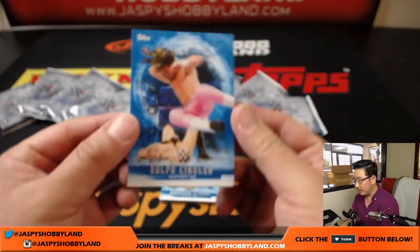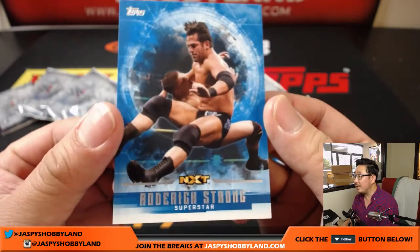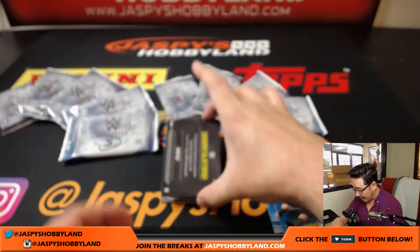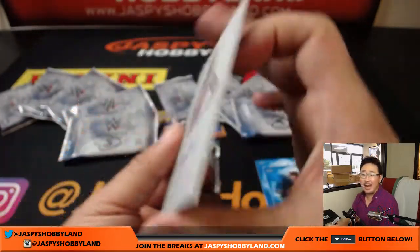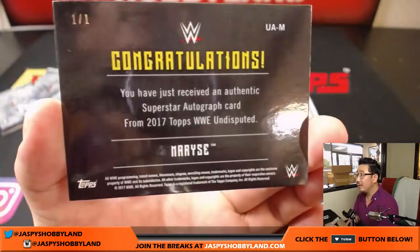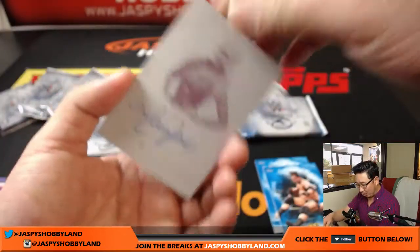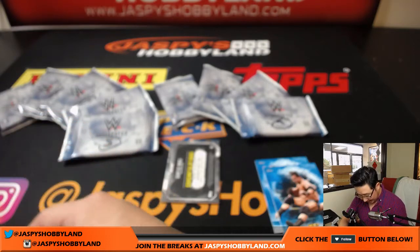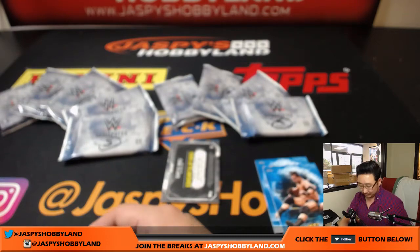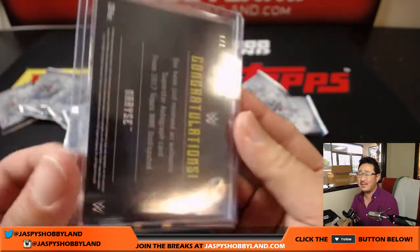We're going to start off with Dolph Ziggler. Roderick Strong — that font is kind of hard to read. And what is this? A one of one printing plate autograph. Wow, what a start. Marisi — I was thinking of Khaleesi, the mother of dragons. That's a nice one. Right on the plate too. I like on-plate autographs; when it comes to plates, you definitely want the auto on plate.